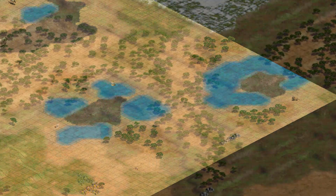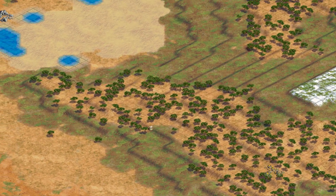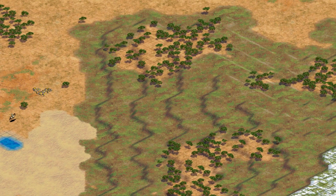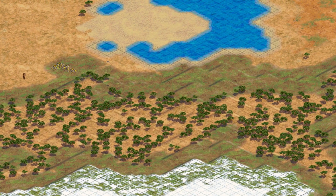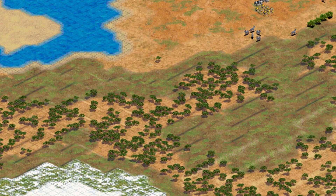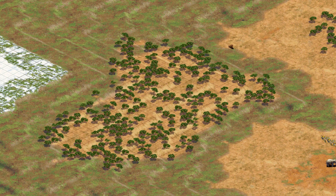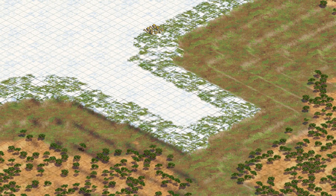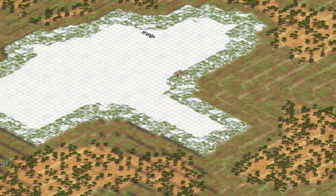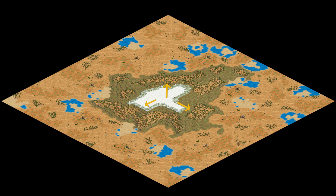Moving onto terrain, there's a rather interesting observation on Kilimanjaro's central wood lines: they're largely dependent on map size, most notably on the six to eight player maps where the wood lines are absolutely gigantic compared to their smaller map counterparts. The mountain also spawns with a proportionally larger peak on six and eight player maps, pushing many of the trees that would have spawned on the peak to spawn along the mountain slopes where they intersect with one another.